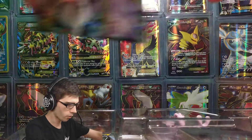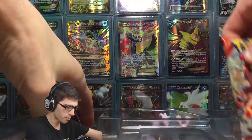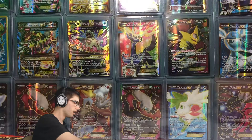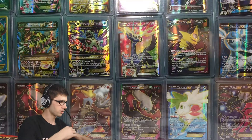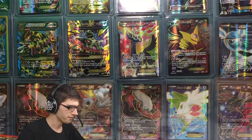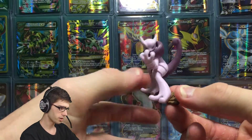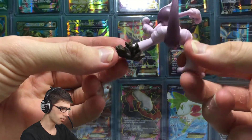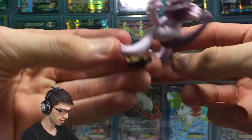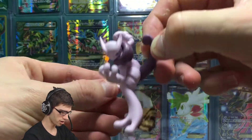We got two Sun and Moon booster packs here. We've got a Primal Clash and a Fates Collide, and then we've got an awesome figure. So there is the awesome Mega Mewtwo X figure — it looks pretty epic, pretty boss. It's just stepping on that little rock there; they needed something to help it stand up, so they just threw that little rock there. Let me know your thoughts on that figure in the comment section below.